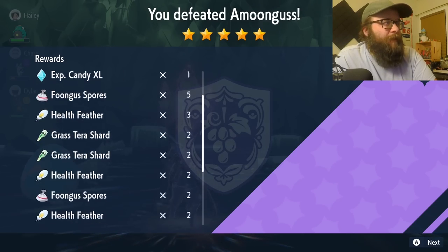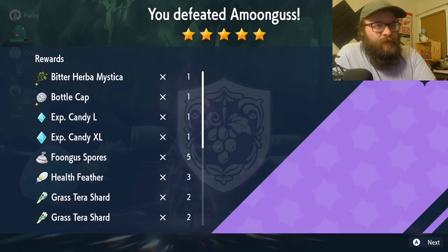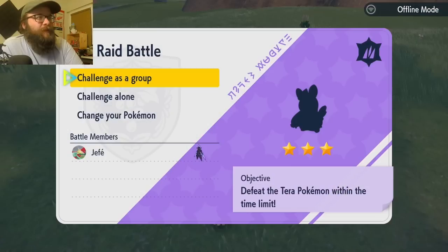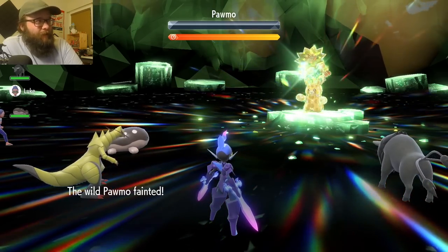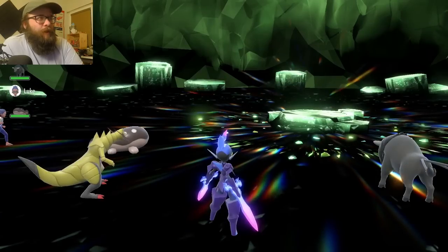We got an Herba Mystica and a bitter herb — not bad. We got four shards and some Pecha Berries. We still got 16 minutes left on the buff. A little three-star Palmon — that should be easy. One Bitter Blade and this should be in the bag. One clean Bitter Blade. The easiest shards I ever made. We only got two shards though — buff really not paying right now.